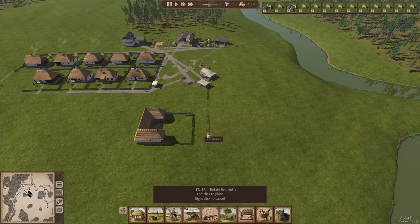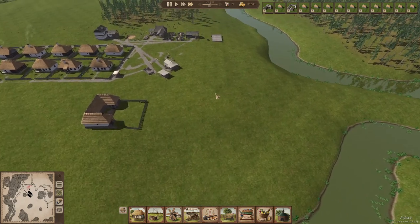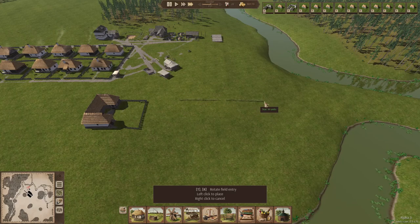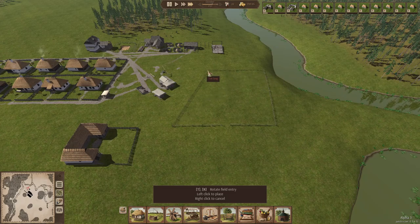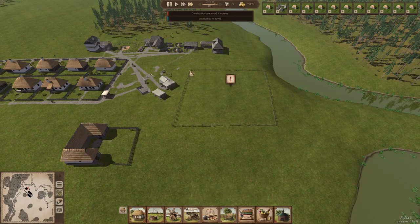I'd like to do the maximum size, which is 50. I'm going to do it a little bit closer to the farm — about 50 by 50. After some adjustments, we get a 50 by 50 field. I'm going to make three fields total. That's the first one done.